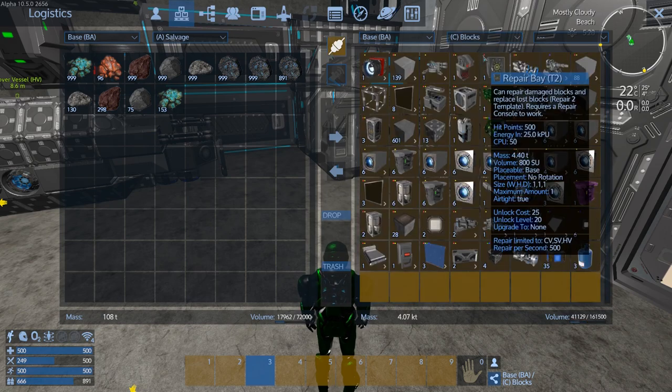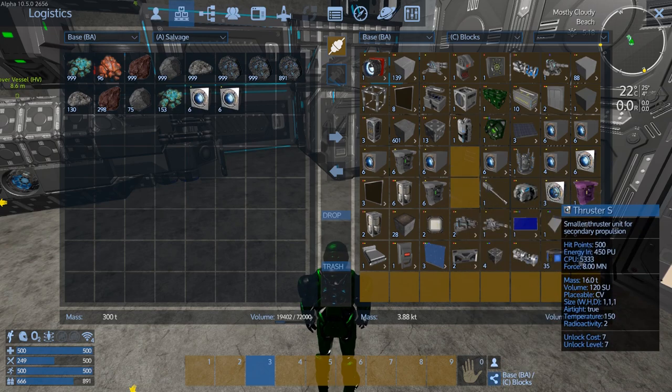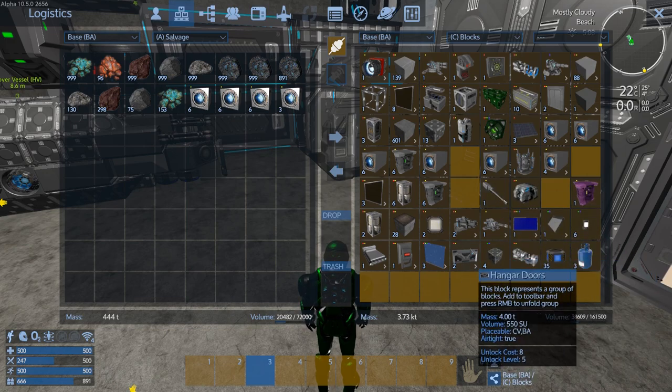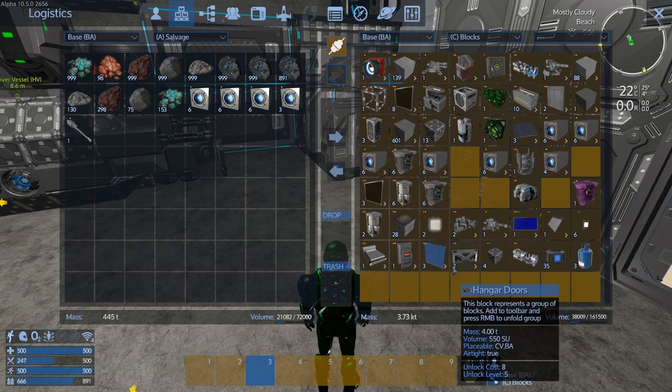Let's go to the blocks - we want to get rid of all these small thrusters, so we're going to deconstruct those. What else do we want to deconstruct? The pocket launcher is pretty awesome - I'll probably throw that into a block. Actually, I need the mats for it more than anything. I could put it on, which would be kind of fun, but I don't need it right now. Let's deconstruct it.